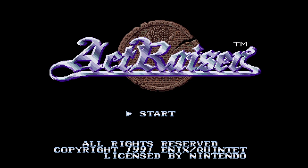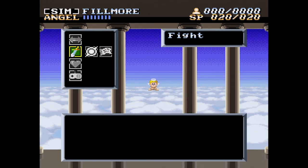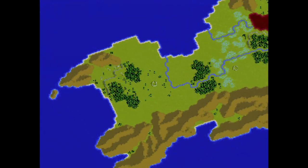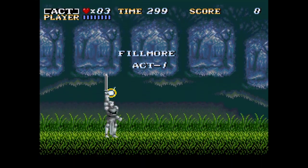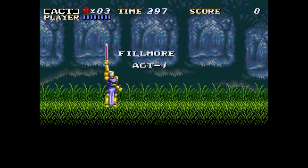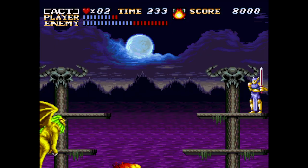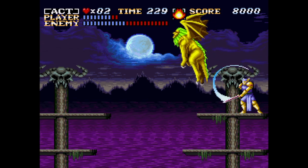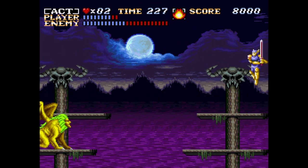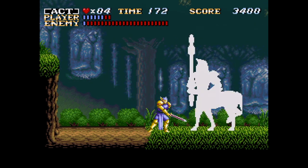ActRaiser was an incredible game when it came out in late 1991. It was a very early title for the still-new Super Nintendo, and you know what? It's still an incredible game to play these days. You control a statue that's brought to life by an angel to rid the land of monsters. The control in these action segments is spot on. If you die, it's because you haven't learned that particular area or the enemy yet — never because of the controls.